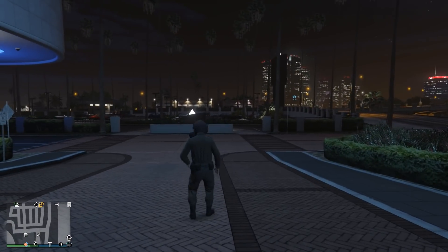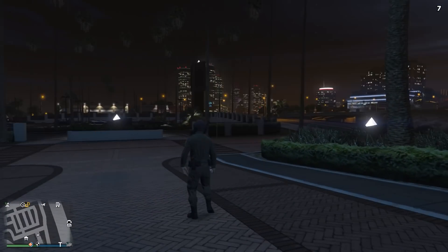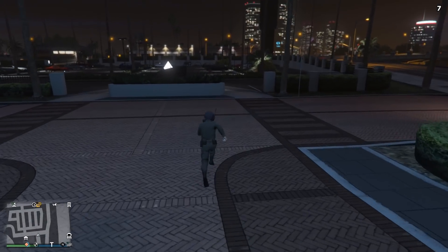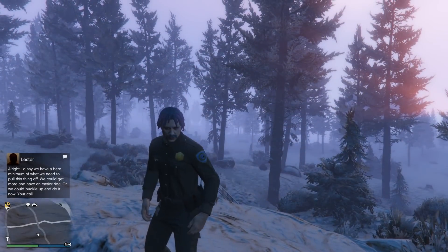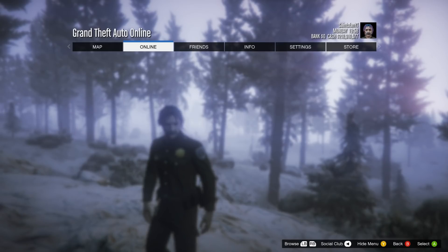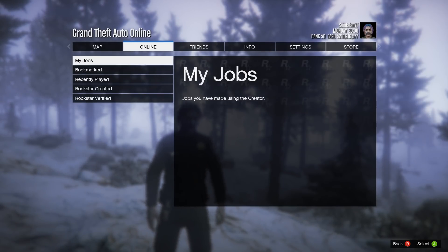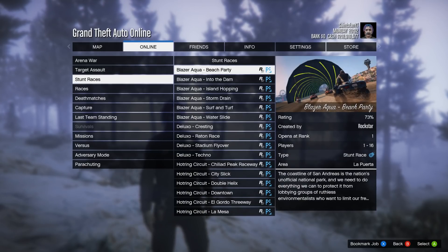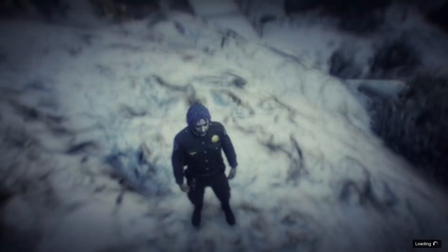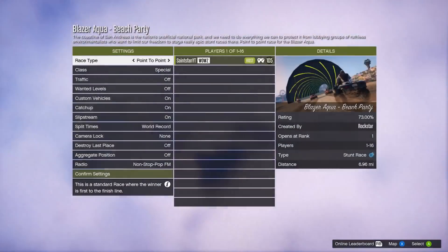There's a super simple little thing you can do that allows you to get rid of the snow completely. The only requirement you need is a friend in a joinable lobby — that's the only thing you're going to need. The way this works is by starting out in the snow, hitting Start, going to the Online section, going to Jobs, then Rockstar Created, then Stunt Races, and starting up the first one.